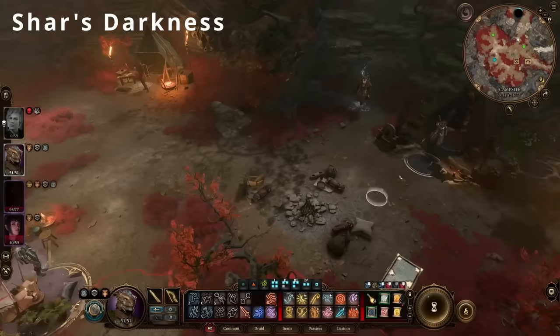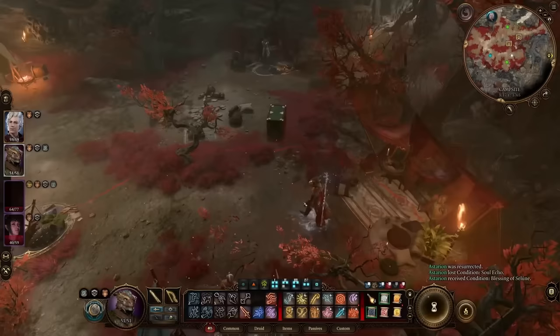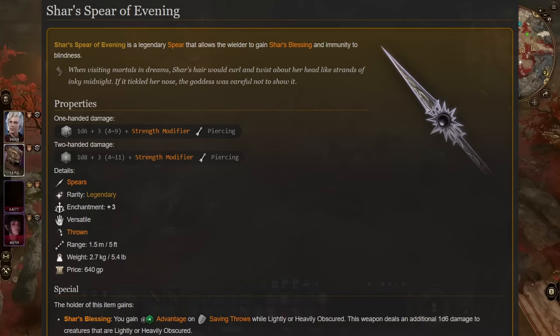Next up is the level 2 evocation spell, Shar's Darkness, which functions pretty much the same as the normal Darkness spell, inflicting the blinded condition to all characters within its area of effect of 10 feet. Shar's Darkness can only be cast through equipping the legendary item Shar's Spear of Evening, and is obtained as a reward for completing the Chosen of Shar's questline, and specifically convincing Shadowheart not to kill Nightsong in the Shadowfell.